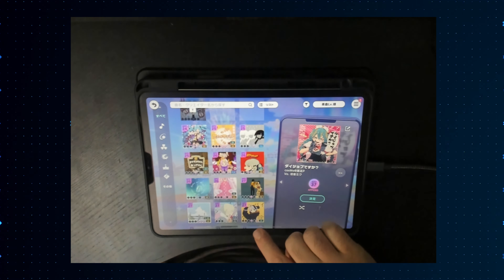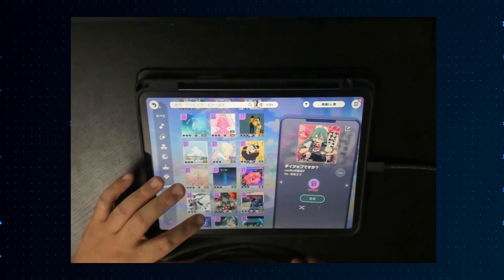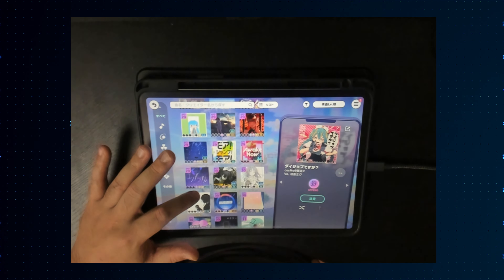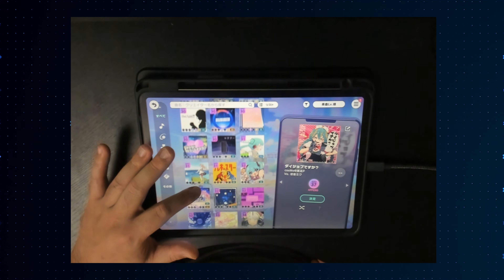To access them, there are a few different ways, but the easiest I've found is to go to a song that has an append chart and click on the arrow on the side, next to the difficulties. This will bring you to the append section.